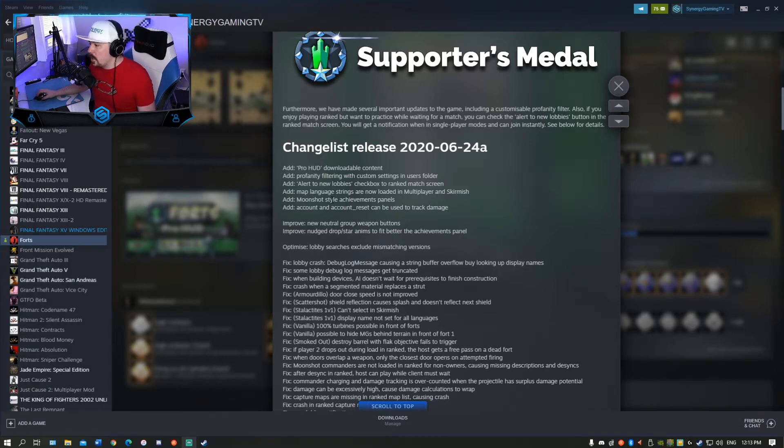Moonshot style achievements panel — cool, so they're just adding some graphical stuff. Add account and account reset can be used to track damage. I don't know what that means other than tracking damage is fantastic. I don't know if that has to do with how much damage a player did and how they contributed to the match. If anyone can let me know what that is, or developers, if you guys watch this, please leave a comment or get a hold of me in my Discord, link is down below in the description.